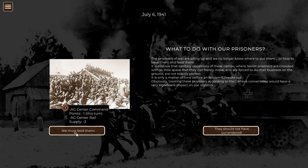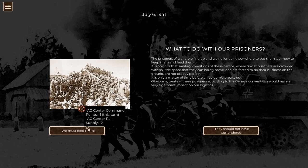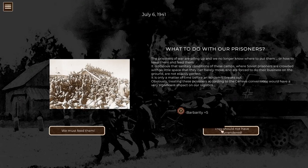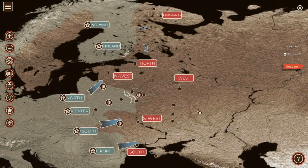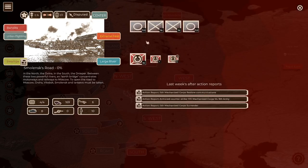Turn three: what to do with our prisoners? We can feed them, costing us points and supply this turn. Or we can basically kill or starve them. I don't want to lose command points at this point, especially in Army Group Center where we just had a big victory surrounding the entire enemy force. So I hate to do it - it's cruel, it's definitely a war crime, it's not something you should do - but I need to maintain that momentum in the center. It even moved us forward in Army Group Center, and the enemy counterattacked with no progress. Their other three units are all surrounded, giving us 100% progress.